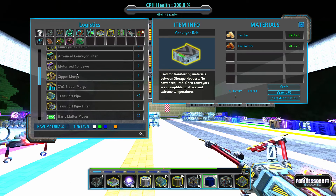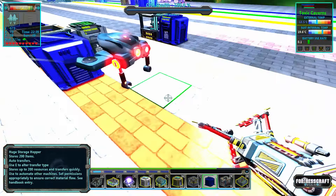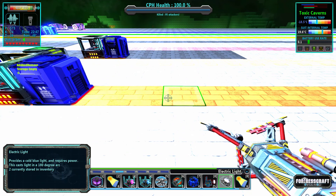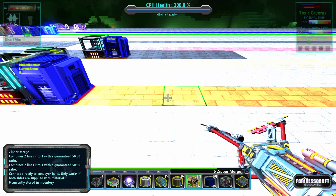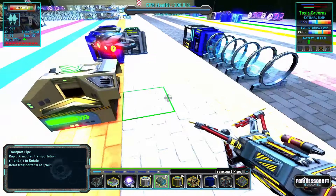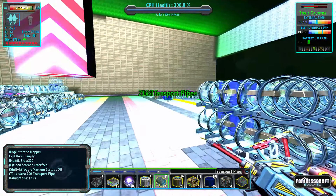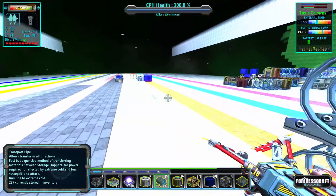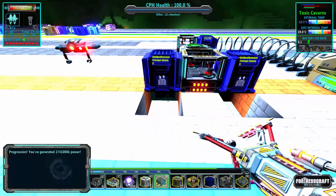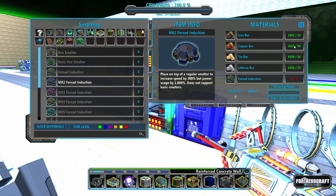We'll craft a zipper merge just because this process is pretty brutal. We're going to want the tin and copper from here to route over to our zipper merge. So instead of the ore smelter right there we're going to throw in a zipper merge — tin and copper coming in going right in here. I also need to grab some more tubes, a lot of tubes actually. That takes care of tin and copper for the mark twos.